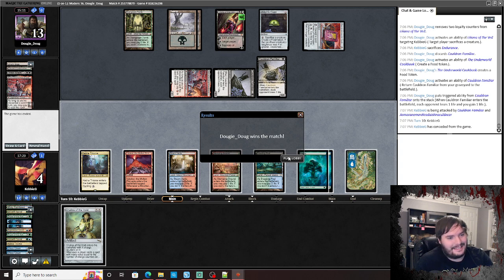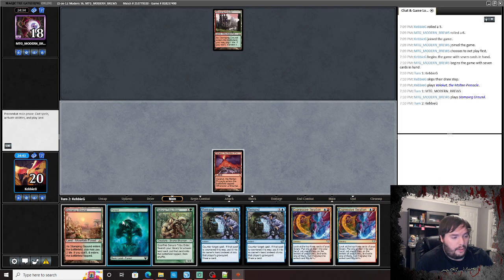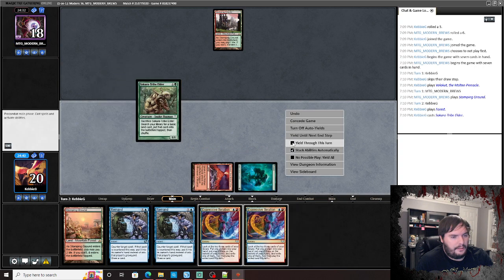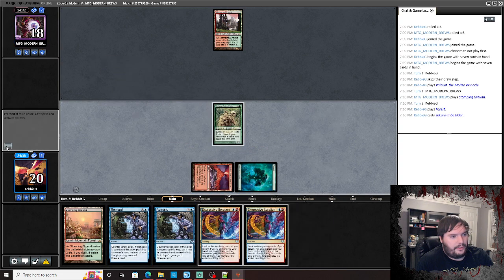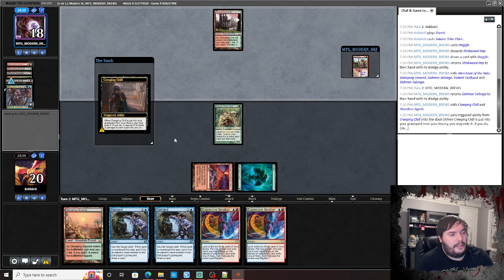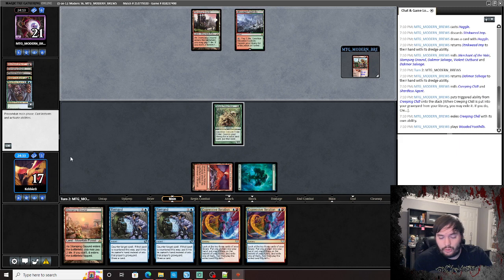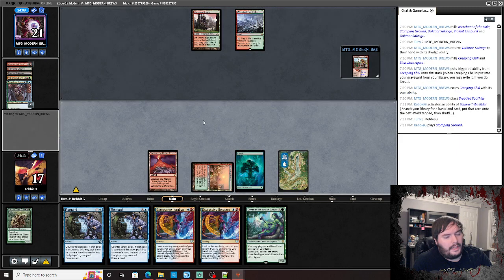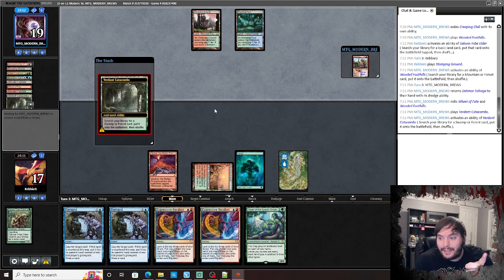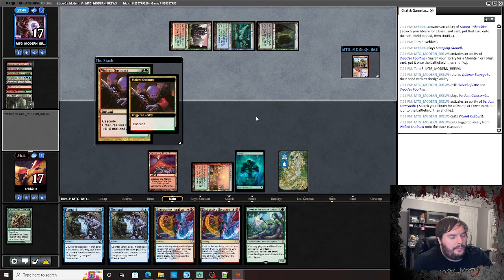Let's get into the next game. Valakut, go. Stomping Ground — we draw our own Stomping Ground but play Forest, Tribe Elder, pass the turn. Opponent plays Violent Outburst, Creeping Chill — interesting. Is he like a dredge-style deck? Pass the turn — Wheel of Fate! I've seen a deck like that with Shardless Agent in it. That is something. Violent Outburst again.